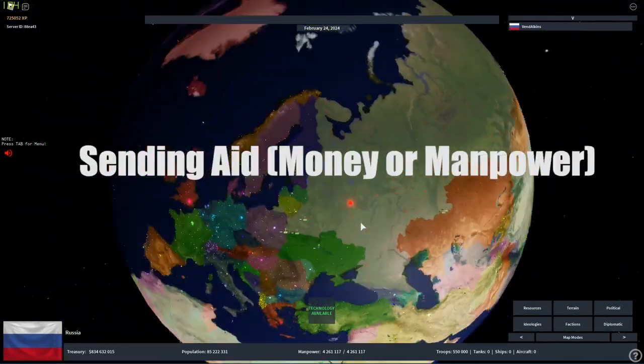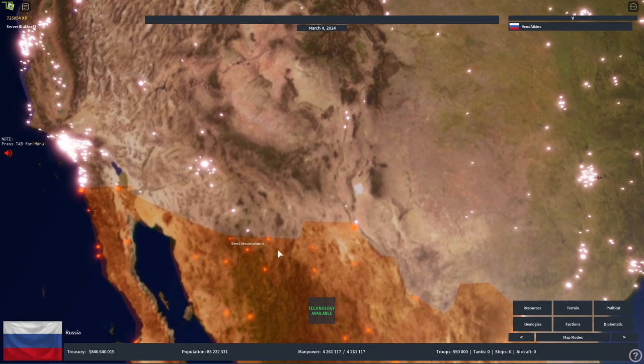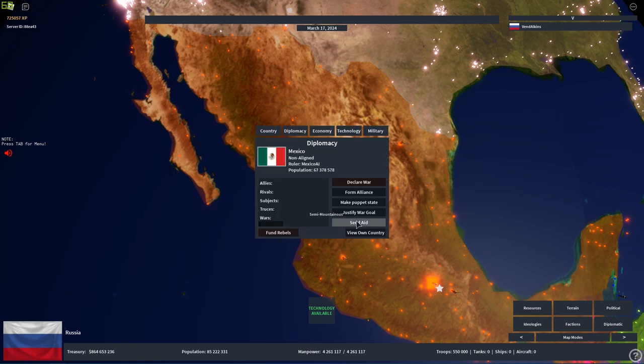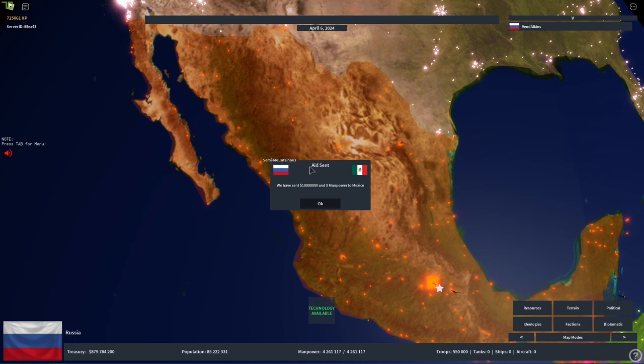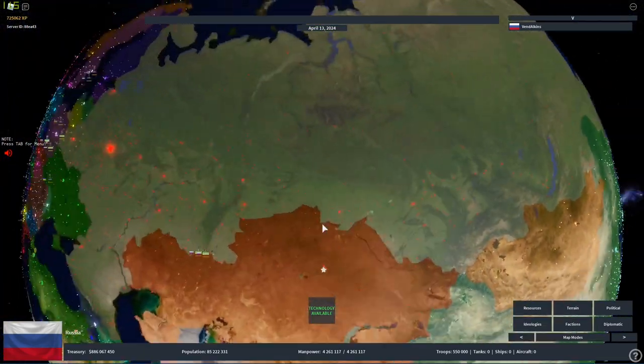The next use of money is sending aid to your ally. Let's say you are friends with Mexico and the United States is invading Mexico, and Mexico doesn't have enough money. You can click on one of their cities, click on their flag, then click send aid. Write the amount you want to send — for example, 10 million. To send money you also need to include some manpower, so just put one. Click send aid. You have sent 10 million and zero manpower to Mexico, and that country will receive our money.